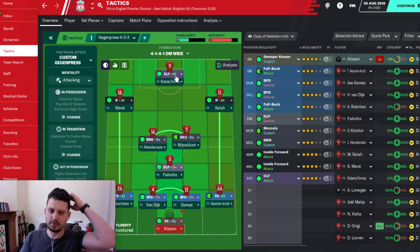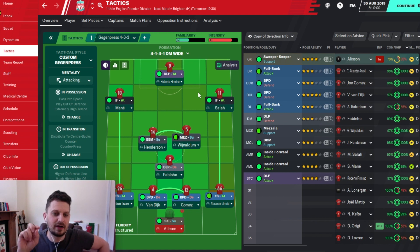So if we count the numbers — it's quite a crucial thing — how many players have you got on each mentality? You've got three attacking and two attacking, so that's five attacking. Three defending and two supporting — add the goalkeeper and that's three supporting. So it's a very attacking tactic: five attackers, two and a half supporters — I count the goalkeeper as a half — and three defenders.